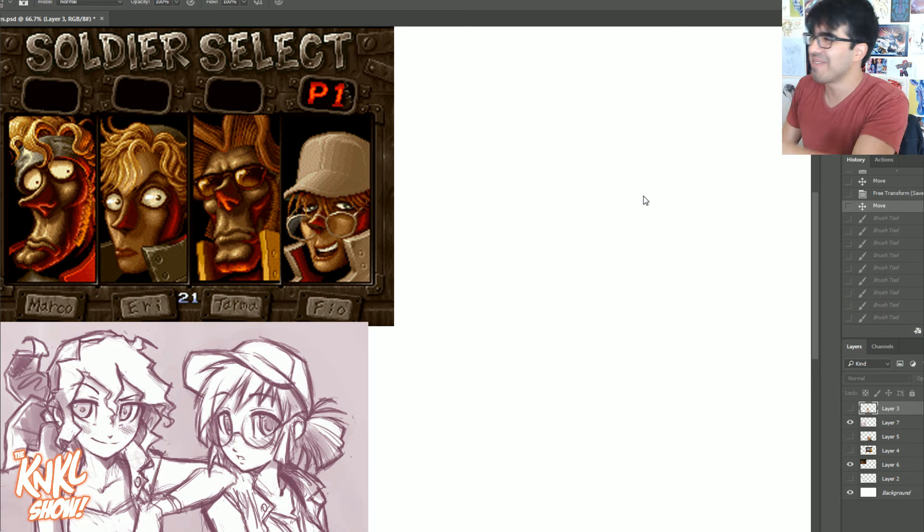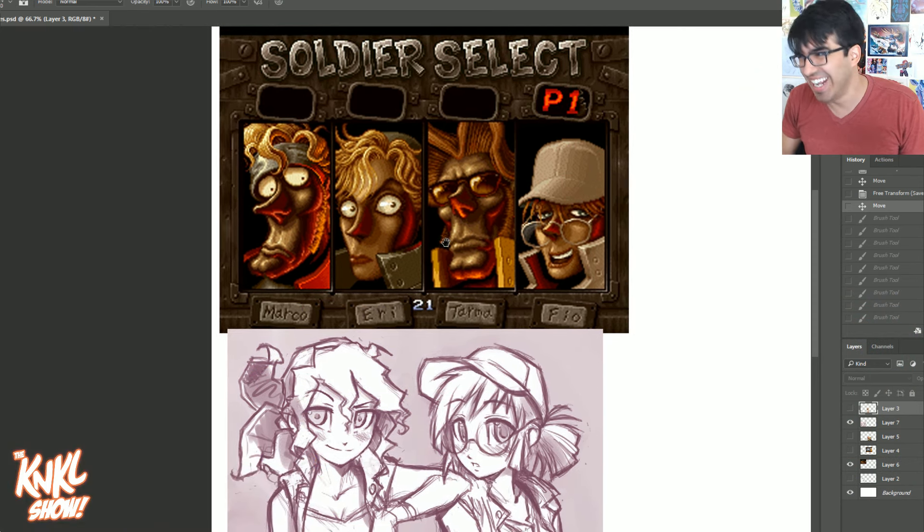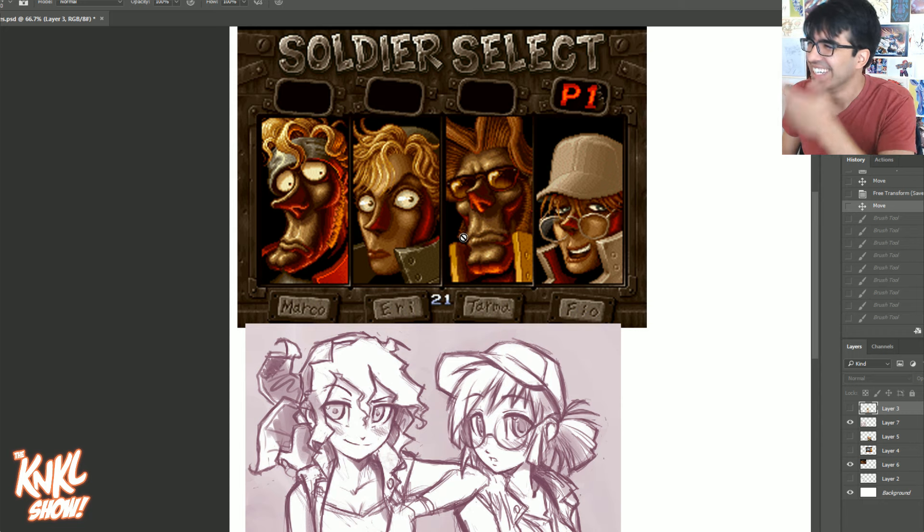Today we're going to be talking about a very special subject - taking two volatile things: anime drawing, cartoony, not considered art by some, and traditional, hoity-toity art. Combining the two, taking the best parts from each, and making a brand new style we like to call Fusion. We're embarking on this mission with none other than Metal Slug.